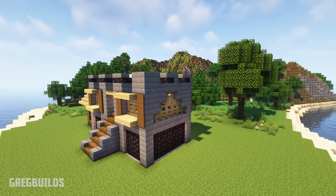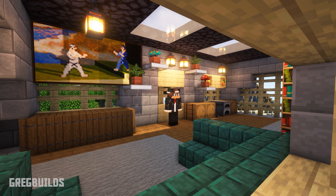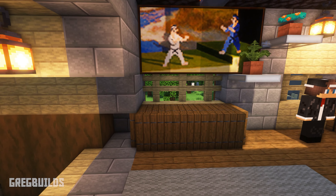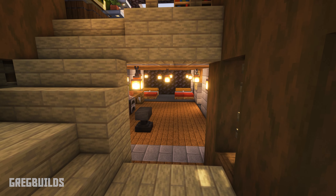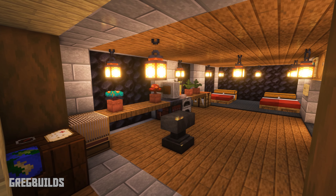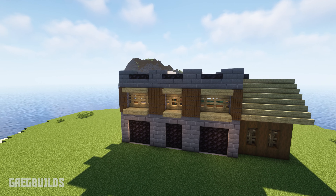This stone and wooden cabin has a second-floor entrance and it takes you right into the kitchen and dining room area. Then quickly after that, it leads into the living room and then downstairs where you first enter into the workshop area. And this flows into the bedroom and the storage area as well.